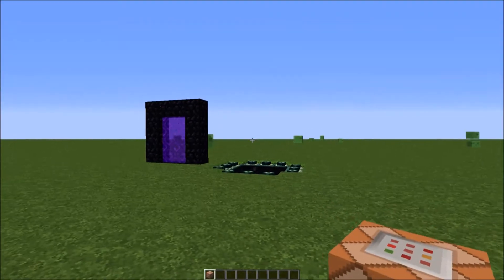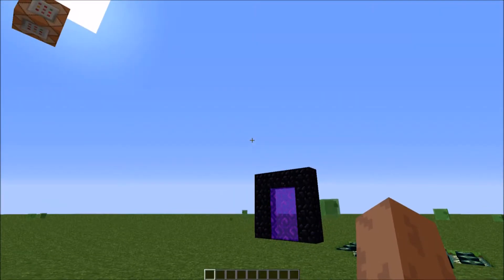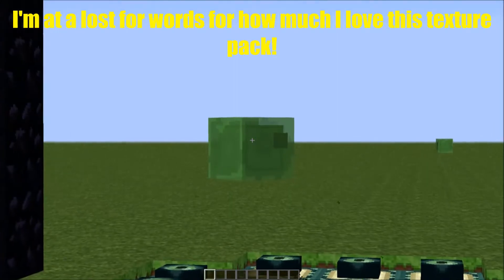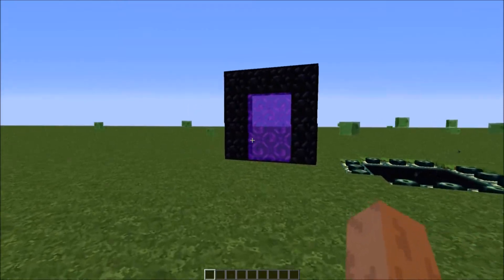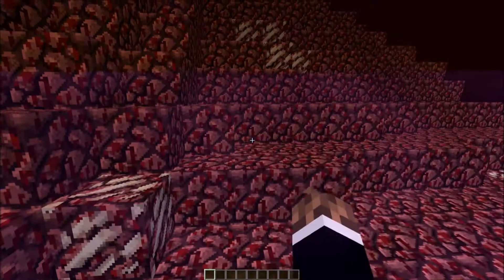The GUI looks like normal GUI stuff but in HD, essentially. You've got some slime blocks over there that look pretty cool. Your skin is going to be the same no matter what texture pack you use. Let's jump out to the Nether and see what that looks like.